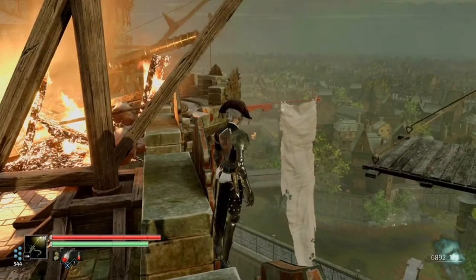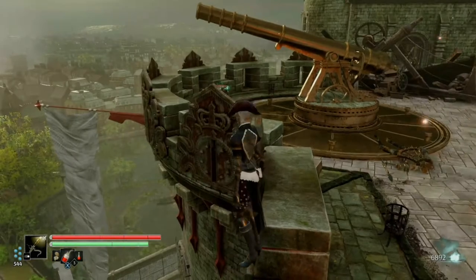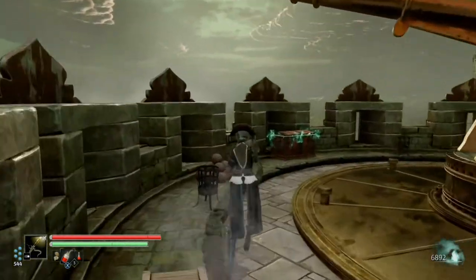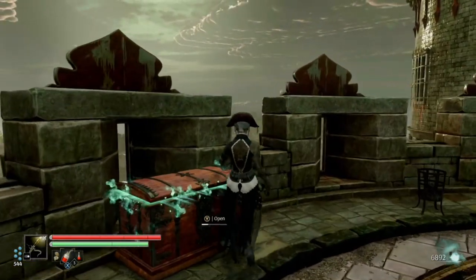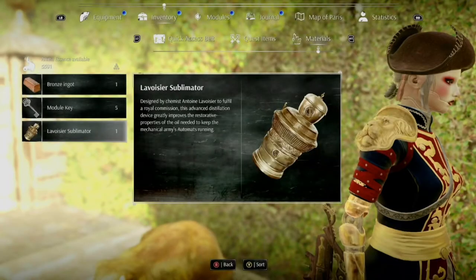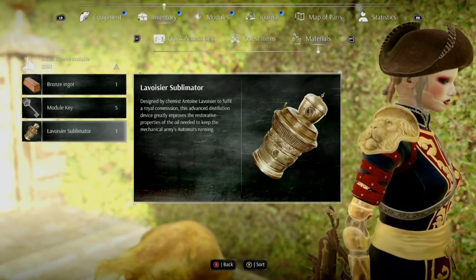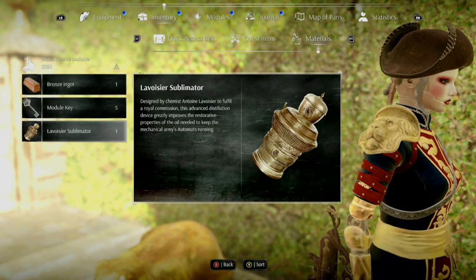Our next health upgrade can be acquired in the Bastille. After you reach the top of the castle, you're going to jump there, jump over here — but make sure to grab this.